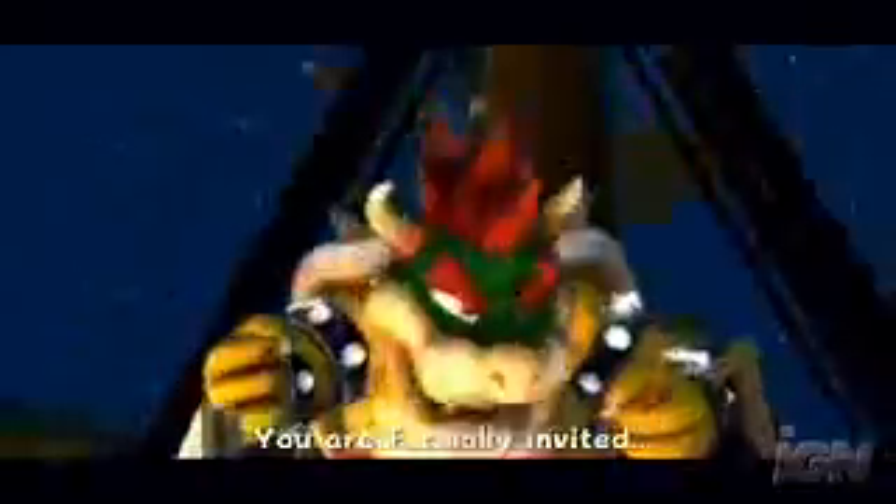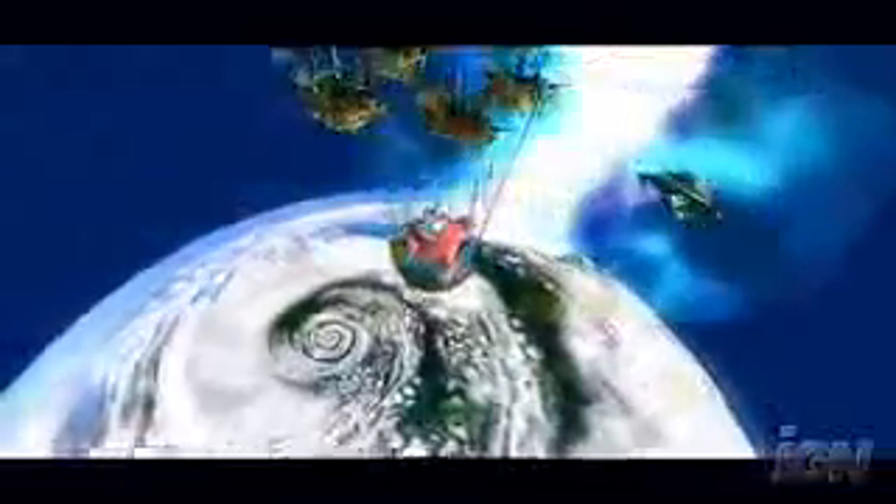Mario games have never been known for their storylines, and this one's no different. Once again, Bowser's back, and this time yet again he wants Peach. He invades the Mushroom Kingdom at night during a festival, and armed with a fleet of spaceships, literally rips the castle from its foundation, and whisks the princess off into outer space, at which point Mario gives chase.